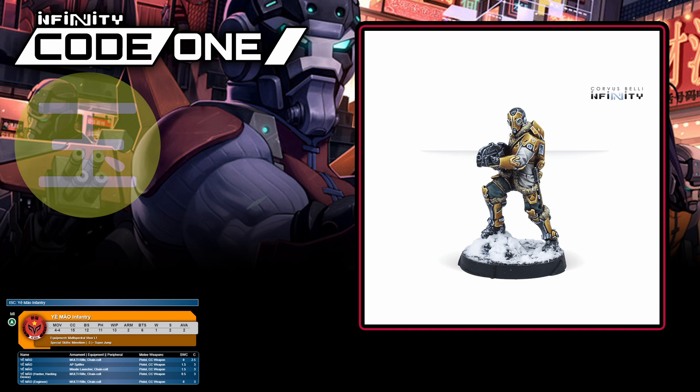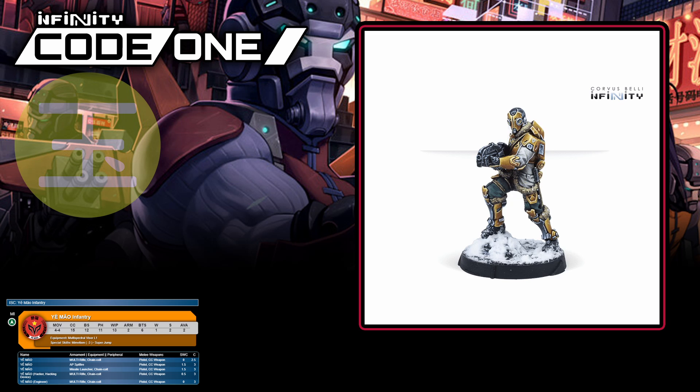Yi Mao are a pretty sweet medium infantry unit for filling a number of roles. They have armor two and biotechnical shield six, so they're fairly capable of surviving if you keep them in cover. They also have multispectral visor level one and mimetism minus three for a little bit of sneaky or anti-sneaky value. They have super jump for some added mobility options, and most of the loadouts include a Chain Colt for punishing those enemy bottlenecks with your template. There's very little not to like here, but they are AVA two, so you can't lean too heavily into them. You'll find a Yi Mao equipped with an AP Spitfire in the Beyond Coldstrom expansion box.